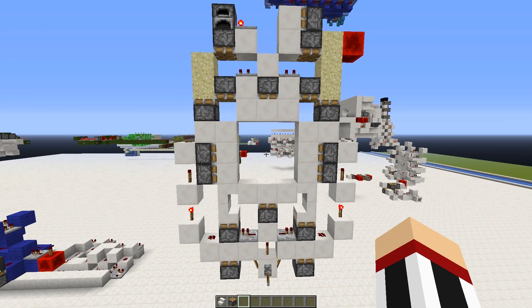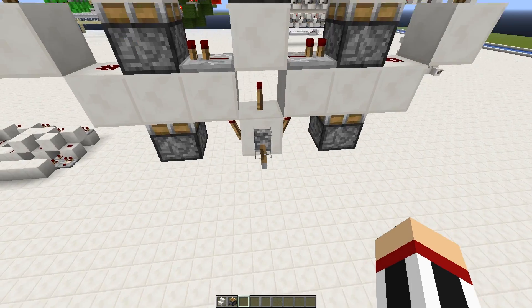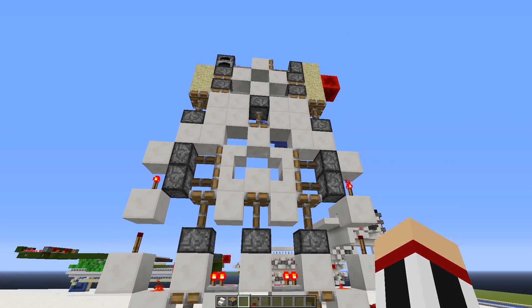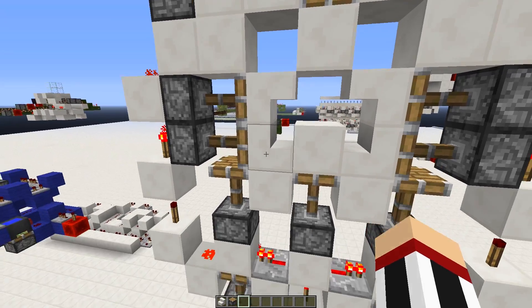Hey guys, Tiko here. What I have for today is a very compact one-wide creeper door. If you flick this lever here, you see it closes like that. It looks a lot like a creeper face — it's very close.